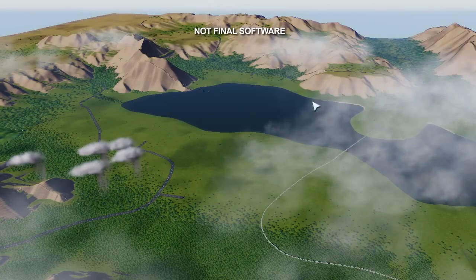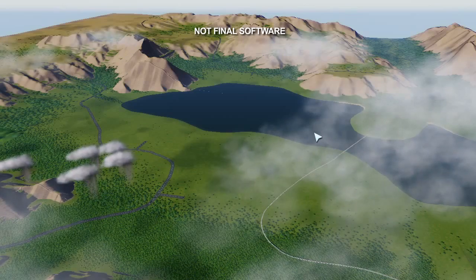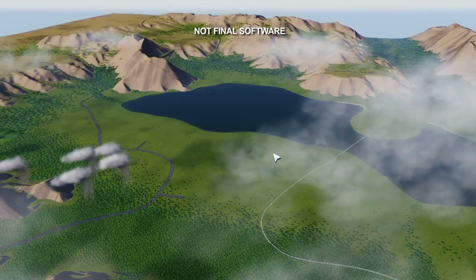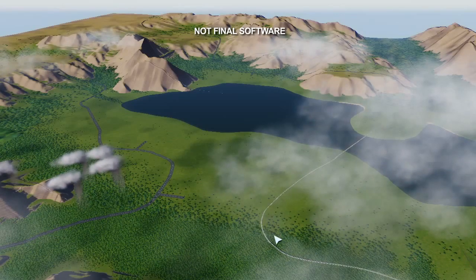If I wanted to build an industrial city, I might pick this area near the water so that I can have access to large cargo ships. But I'm a gambler, and I want to build a casino city. So I'm going to start in this area, because these train tracks will bring in more tourists.